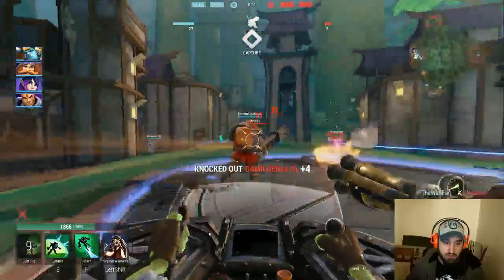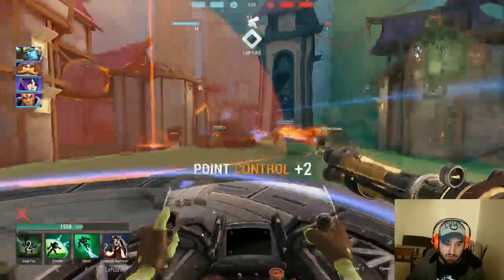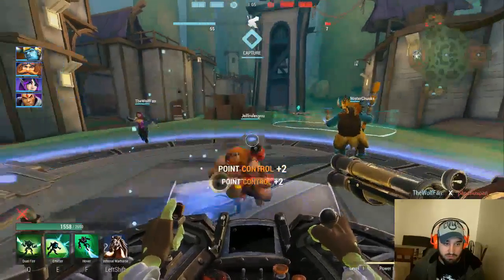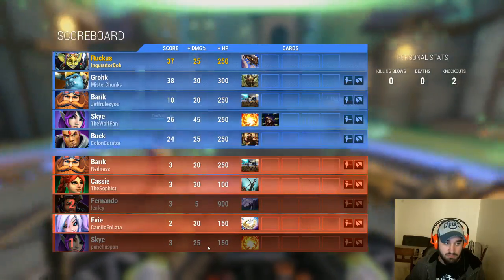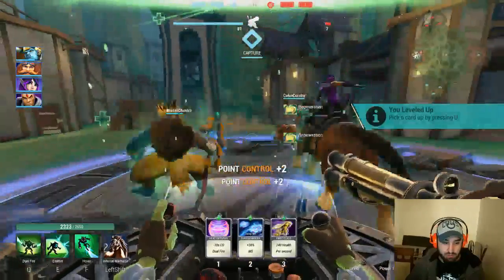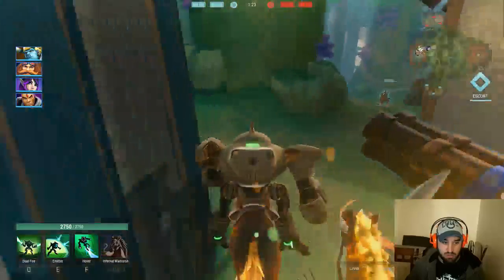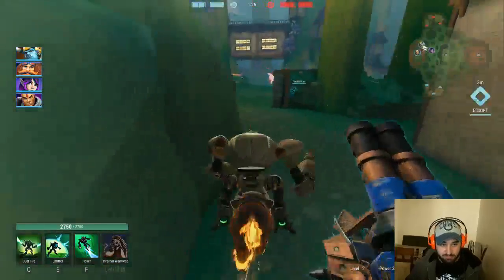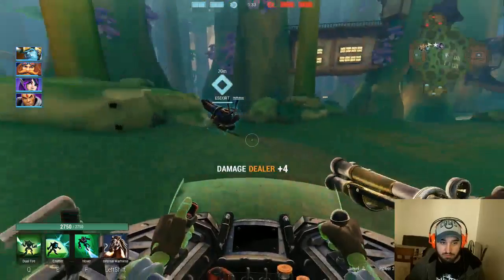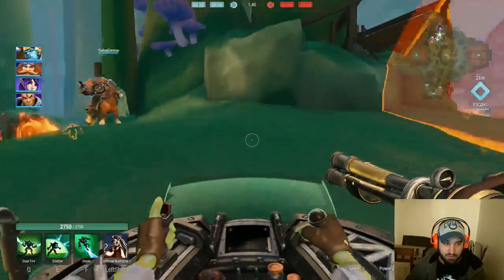Oh yeah, there you go. I want to keep control — there you go, perfect. Barrick is really good, barrick is awesome at this. Perfect — heat diffuser, yes! Definitely want heat diffuser. Heat diffuser allows me to use my damage ability a lot more often. Basically we want to make it so they don't deal any damage to our siege engine before it gets to the door.